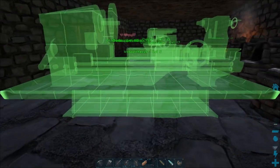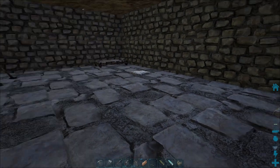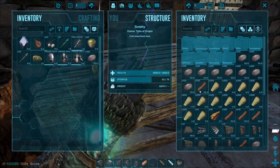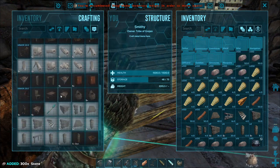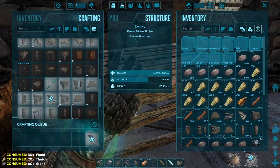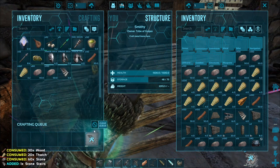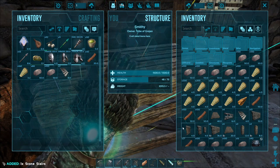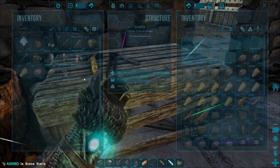Stick that down there in a minute — this is huge, that's massive. I might actually wait and do a little ramp up first. Let's get some stone, wood and thatch, craft some stairs. I think we're going to need two. We've got one already — we've got a spare one. We'll put three on us for now.